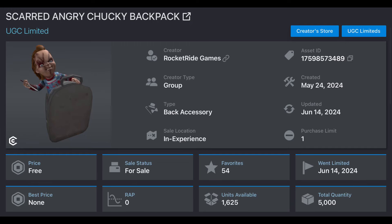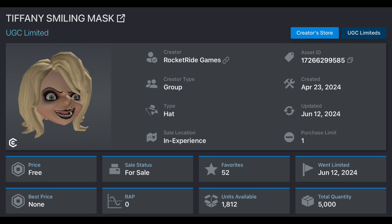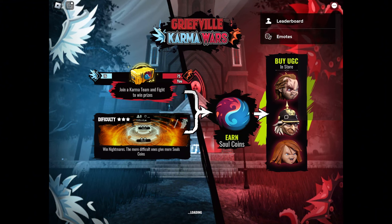Hey guys, today I will be teaching you how to get the scar angry Chucky backpack and the Tiffany smiling mask — free UGC limiteds. To get them, you have to be in the game Griefville Karma Wars. The link will be in the description.